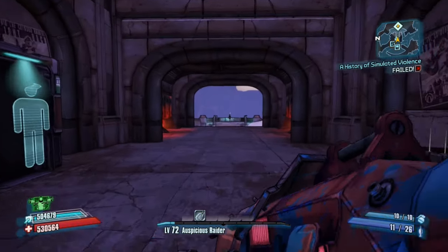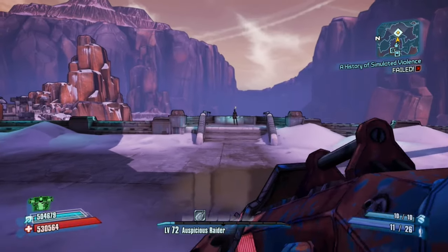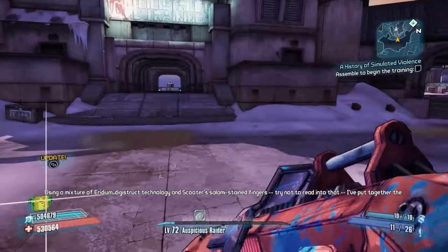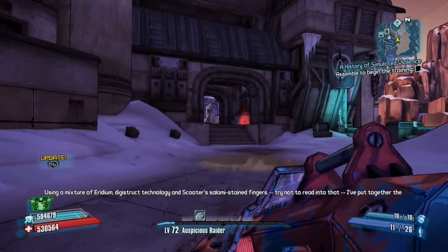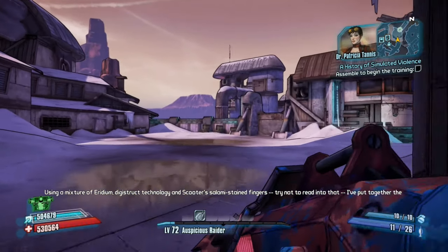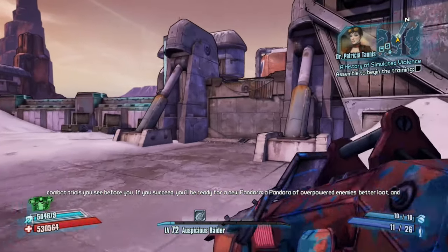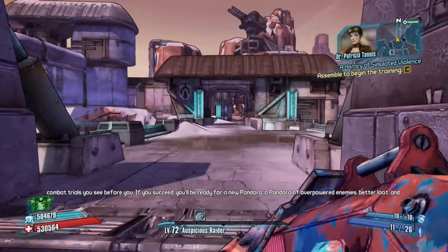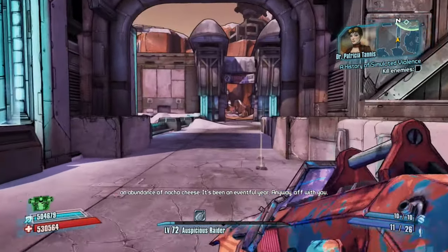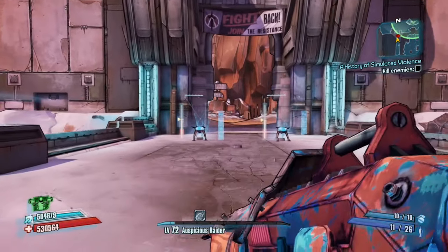Here we are with the famous Digistruct Peak rocket jump skip. I chose to do this on Salvador, but in reality you can do it on any character. I'm only going to show Salvador because I'm not good at rocket jumping with any other character. I'd recommend watching Jolt's video on it — I'll put that link in the description. Yes, even Krieg can do the rocket jump glitch. Anyway, back to the glitch: start the Digistruct Peak run, go past all the enemies, and head to the left.